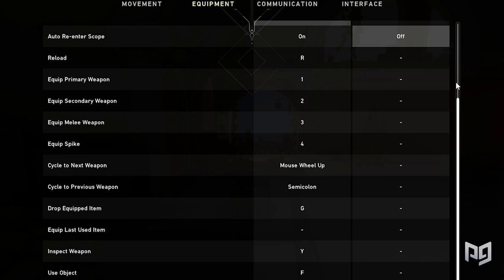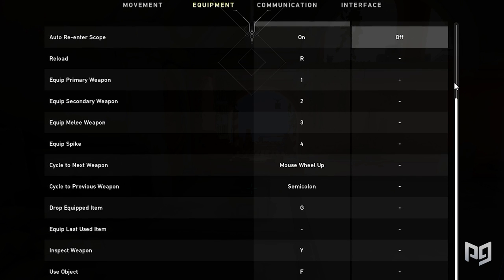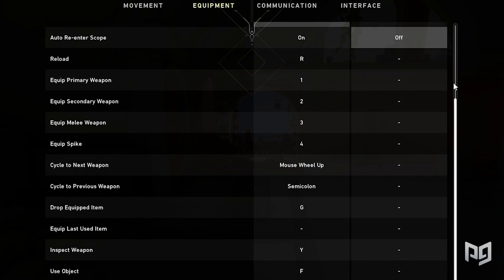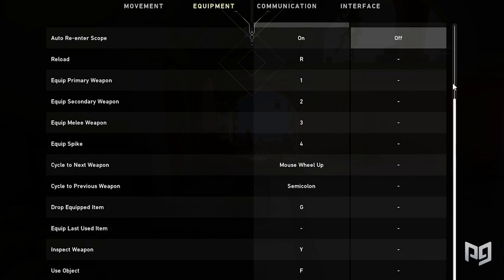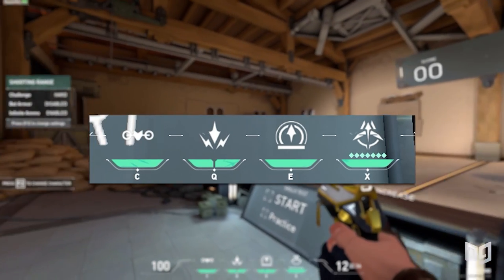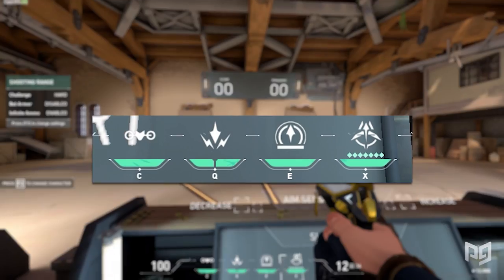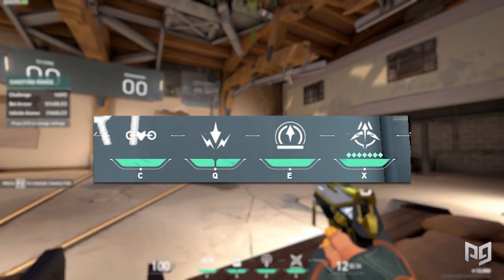Shroud uses F to interact with items and keeps default binds for swapping between weapons and the spike — number keys 1, 2, 3, and 4. He also keeps the default keybinds for abilities: C for ability 1, Q for ability 2, E for ability 3, and X for his ultimate ability.